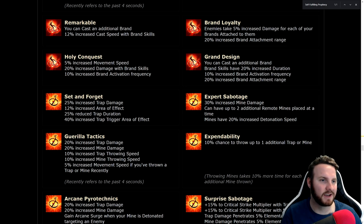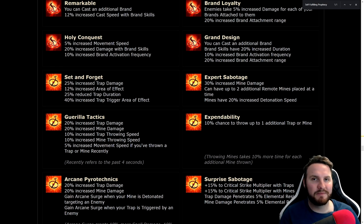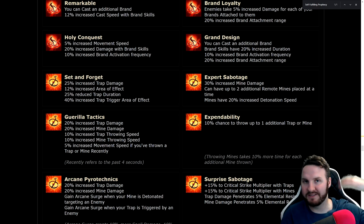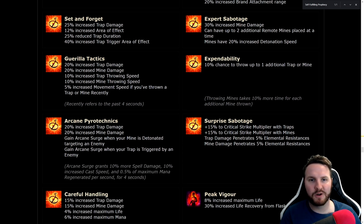Grand Design: you can cast an additional brand, brand skills have 20% increased duration, 10% increased brand activation frequency — basically cast speed, how often they tick their damage — and 20% increased brand attachment range. Set and Forget: 25% increased trap damage, 12% increased area of effect, 25% reduced trap duration, and 40% increased trap trigger area of effect — very strong if you are doing a non-Saboteur trapper like an Inquisitor or Elementalist trapper.